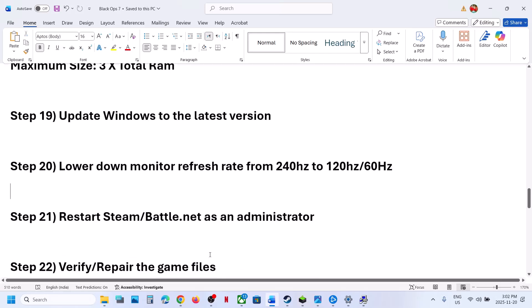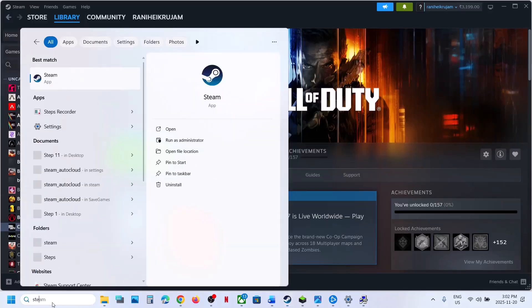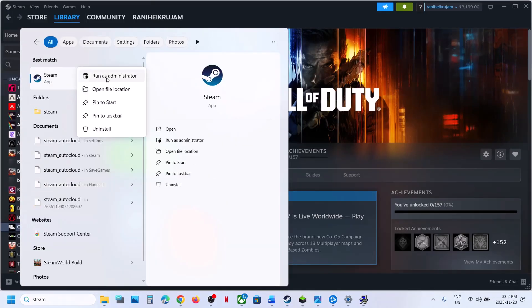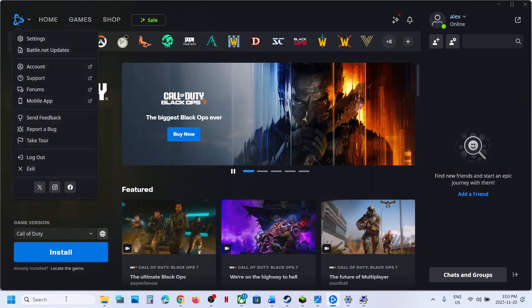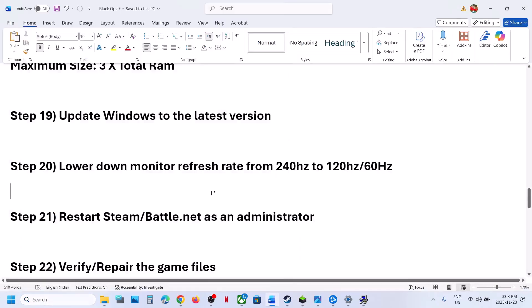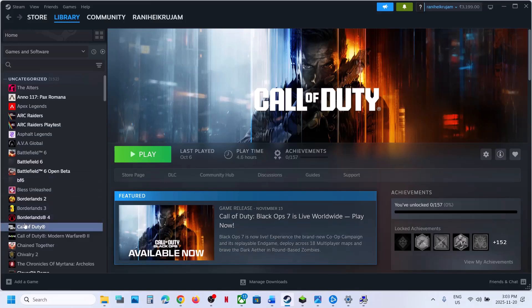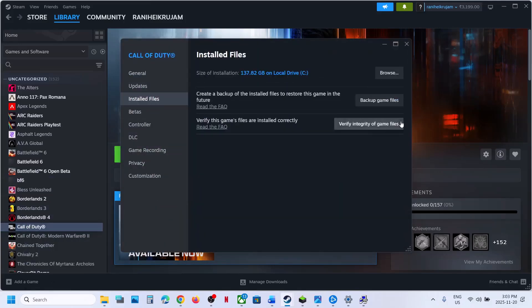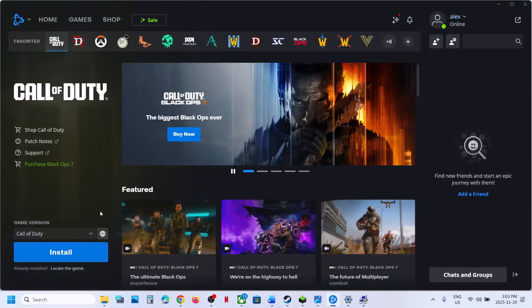Restart Steam or Battle.net as administrator. If you have the game on Steam, close Steam, type 'Steam' in the Windows search box, right-click it, and click Run as Administrator. Similarly, if you have the game on Battle.net, exit Battle.net, type 'Battle.net', right-click, and select Run as Administrator, then check. Next, repair or verify game files. On Steam, right-click the game, select Properties, go to the Installed Files tab, and click Verify Integrity of Game Files. On Battle.net, click the game and select Scan and Repair, then check.